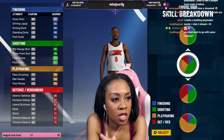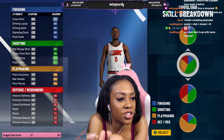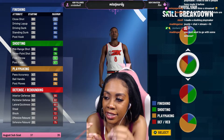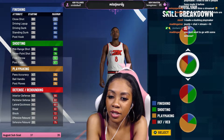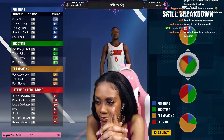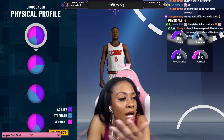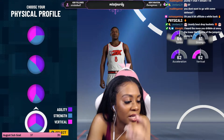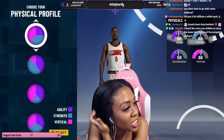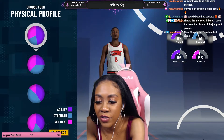The close shot is pretty good. I don't remember what stats you needed for your driving layup or dunk to get contact dunks, but I'd like to get contact dunks ideally. I'm just going to test it out. It looks like they didn't add a physical profile — that's it on the physical profile.